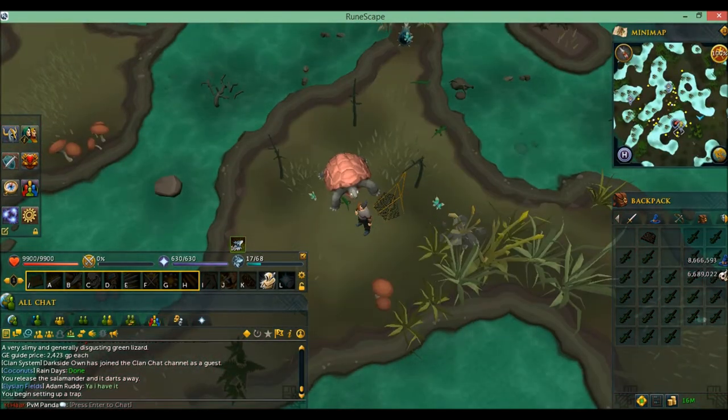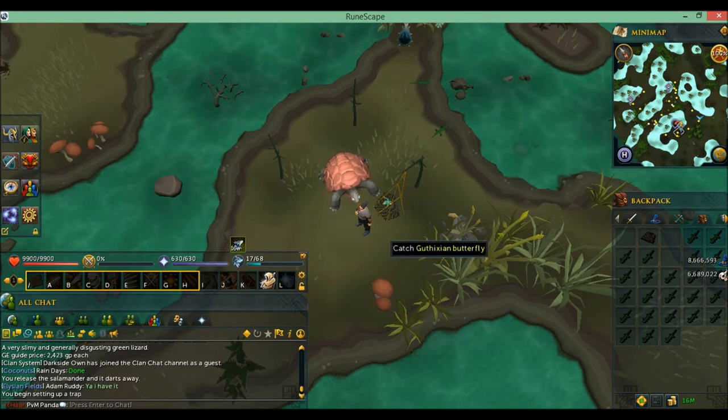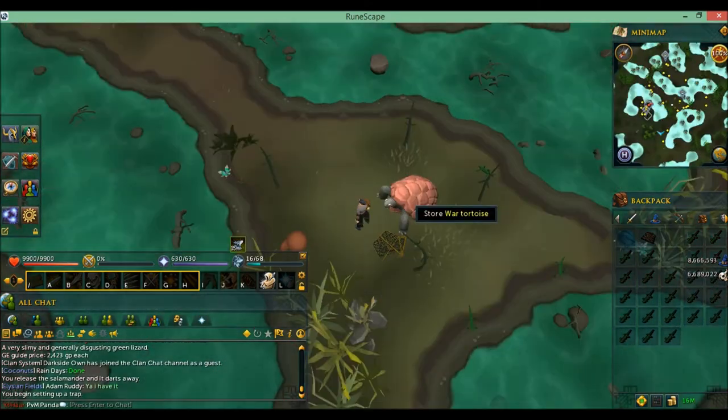You need a small fishing net and a rope, and you set that trap against a young tree. Once the lizard comes and it catches it, you gotta check the net trap, and then you'll get the lizard.